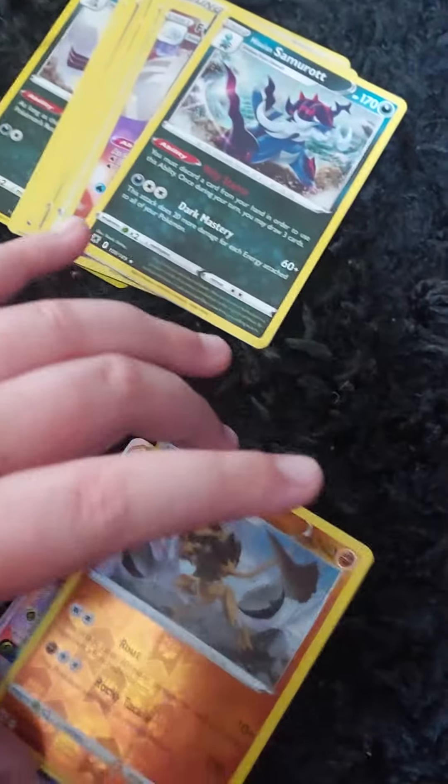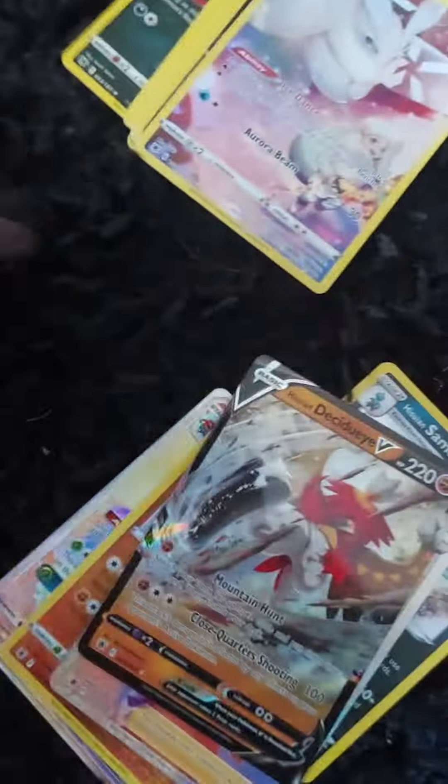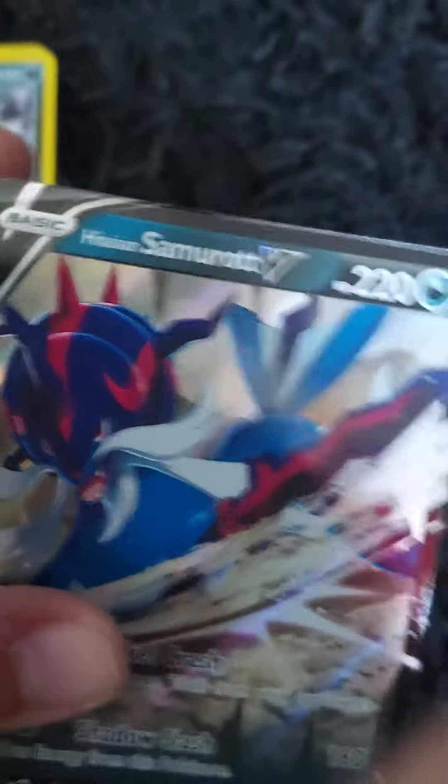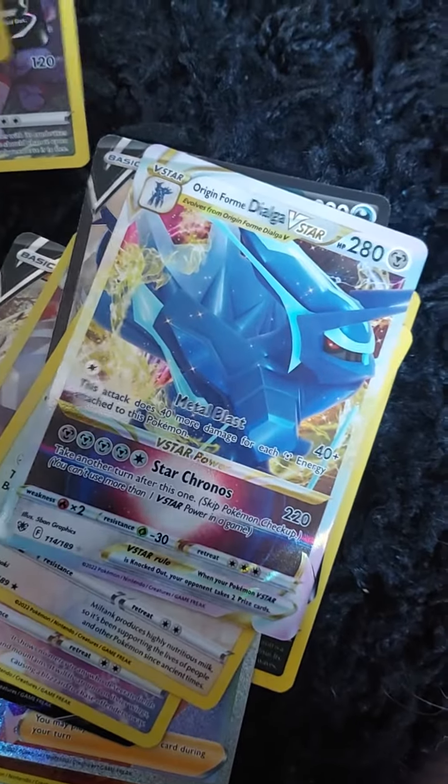So I got Vileplume GX — that was rainbow — and there might be some honorable mentions in here like some hollows. We got another rainbow Choy, and I got a Frossmoth trainer, Miltank hollow. This one actually was a really good pull: Origin Forme Dialga.